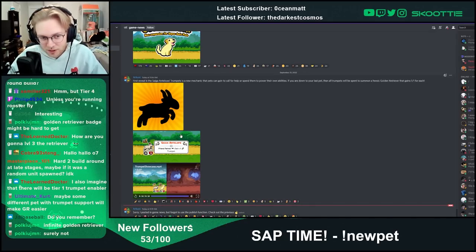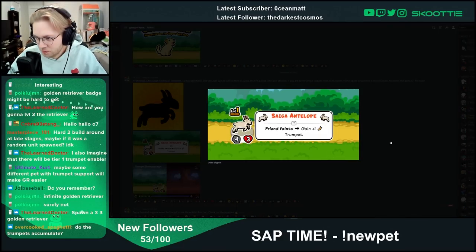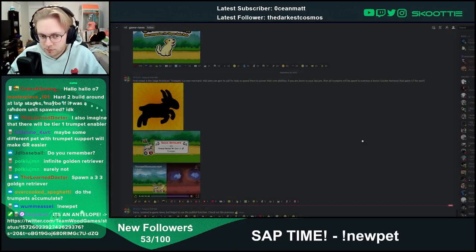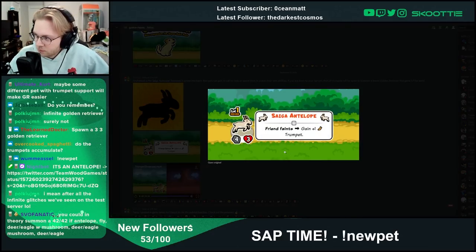This isn't going to be the only pet that has trumpets — there are going to be others. Do the trumpets accumulate? They reset every fight, I assume. There was a monkey that was a tier 1 that I think created a trumpet when it attacked. You could in theory summon a 42/42 if you have Antelope, Fly, Deer or Eagle with Mushroom.